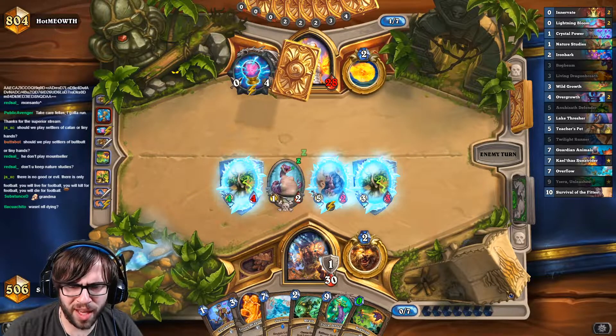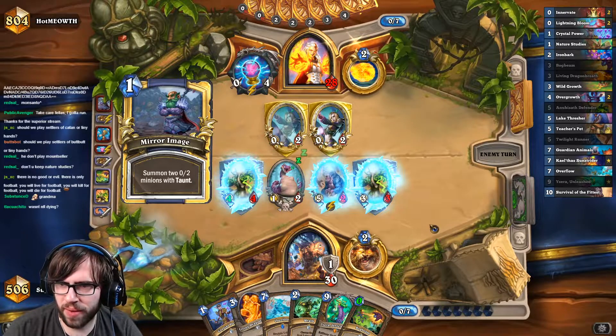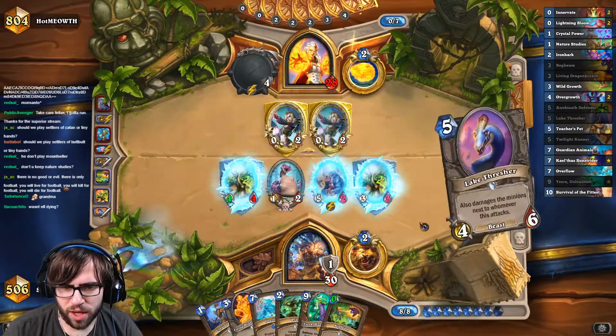This is also sort of nice — he might freeze this, I don't think he will, he could. Another Mirror Image, that's annoying but we'll live. Lake Thresher — that's nice.